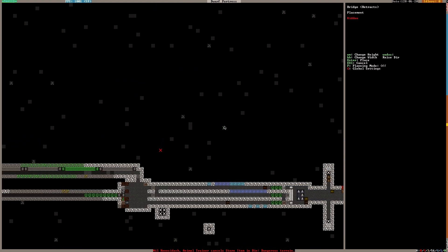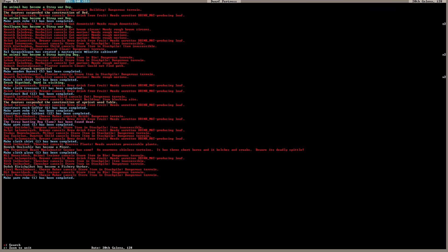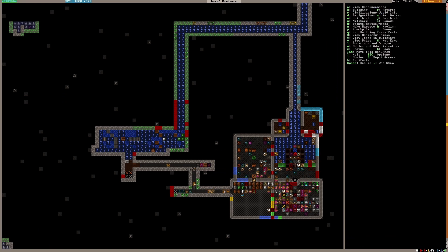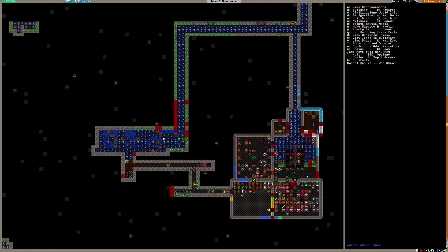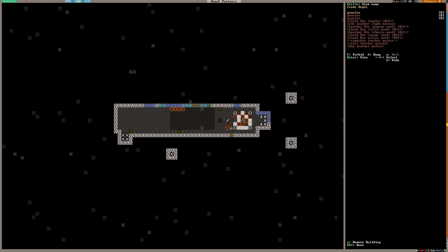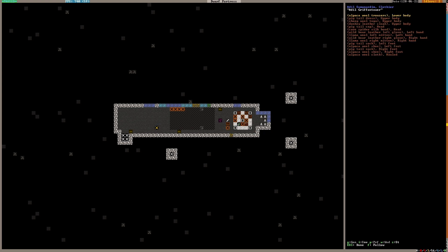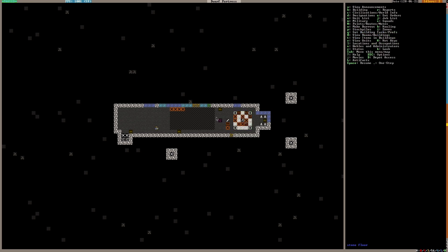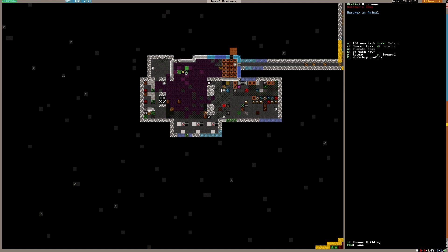I can build the bridge here now — it will raise to the left — and I'll figure out how to connect the levers afterwards. There's dangerous terrain and dwarves are still trying to go there, so I'll restrict this whole area for movement — they just won't go there at all. What are these bins? They're more cloth bins — so they need to move those as well. But they're moving individual pieces of alpaca wool cloth one by one instead of moving the whole bin.